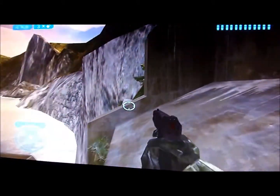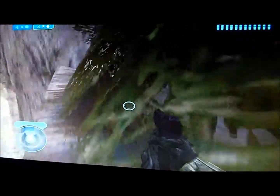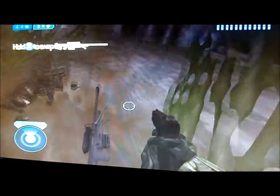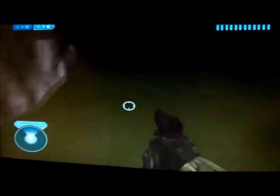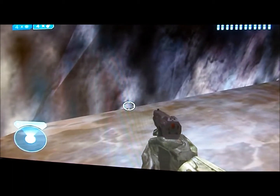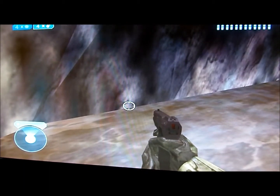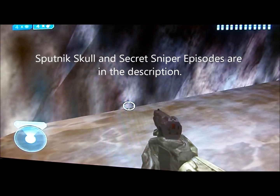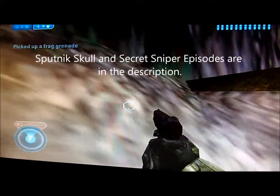Basically you go to where the secret sniper was — the link will be in the description for that video also. The secret sniper is here and when you're here there's quite an easy way to get out of the map. I have the Sputnik Skull on — the link for that video will also be in the description. I'm not sure if you need it on or not, but you pretty much just grenade jump up here.